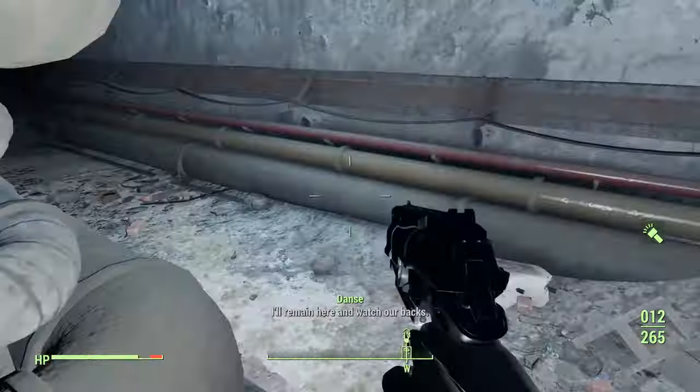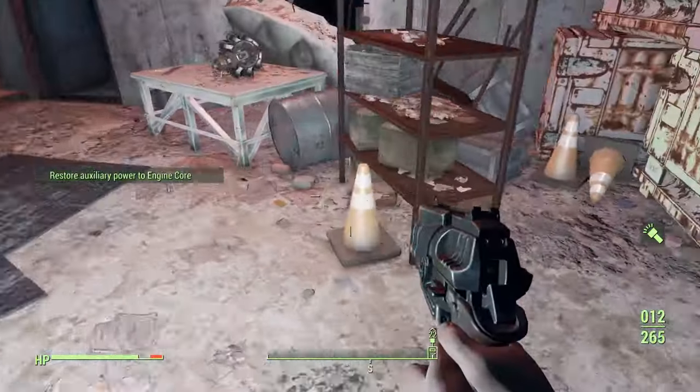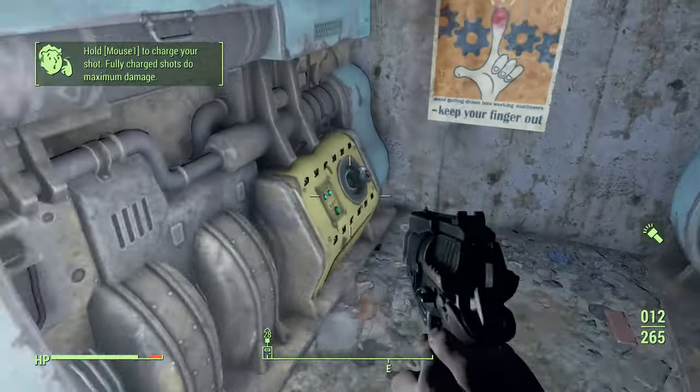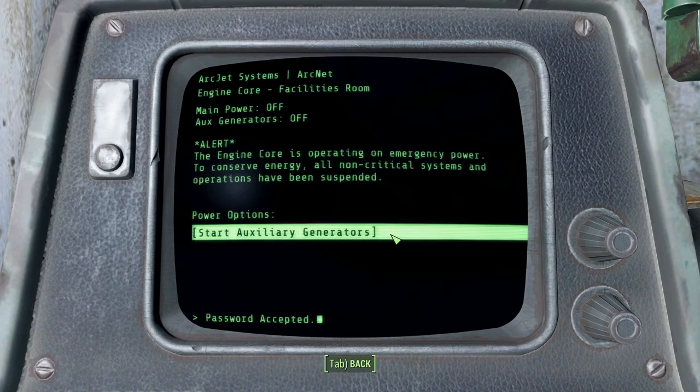Now that we've scavenged everything there is to get, we can start setting up our fusion cell farm. Jump down and proceed to the control room to collect the Junk Jet weapon, its holotape, and the fusion core before restoring the power to activate the engine test.